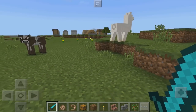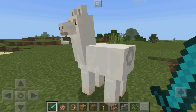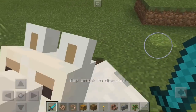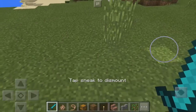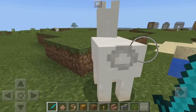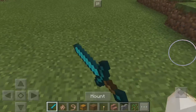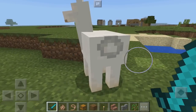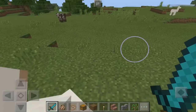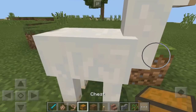The first thing is taming a llama. It's basically the same way as a horse except it's a lot more easier — it might push you off or you might do it instantly. So mount it and then just wait for the hearts to happen. Okay, there we go, we got some hearts. Let's hop off the llama now.